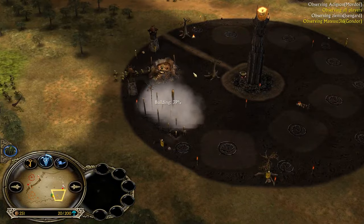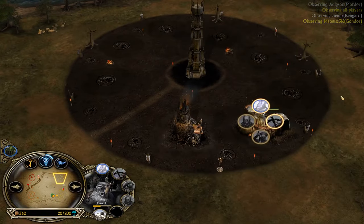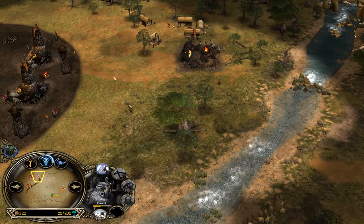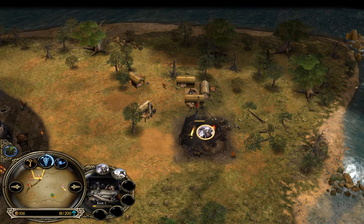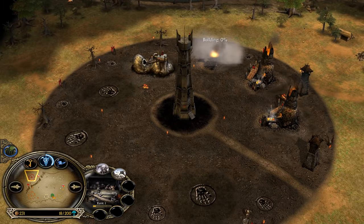Mordor has to build a slaughterhouse and that's exactly what he's doing. Uruk pit with furnace opening — I don't like this one in 2v2s. I'm a big fan of the double furnace opening; this way you can make sure your eco is good. With no war chant here, the Uruks won't be able to destroy this Lumbermill, so it's a phenomenal start for the Gondor-Isengard team.